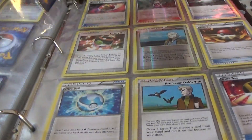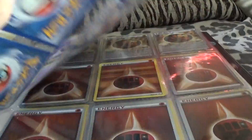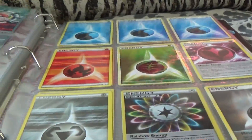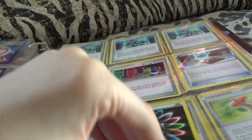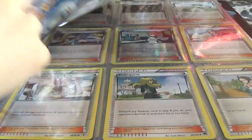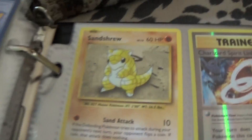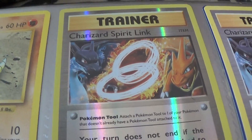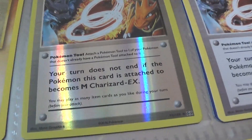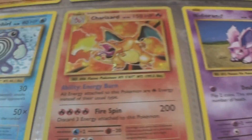And here's a bunch of trainer cards. Bolt energy, those energy, whatever energy, random energy. More trainer cards. But this — I already showed you but I just love it. Sandtru original. That trainer and the same thing, just not like a reverse. Poliwhirl original. Charizard original — the best. And all these other ones.